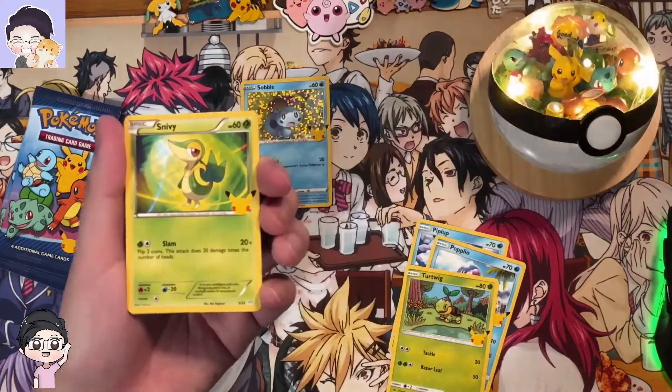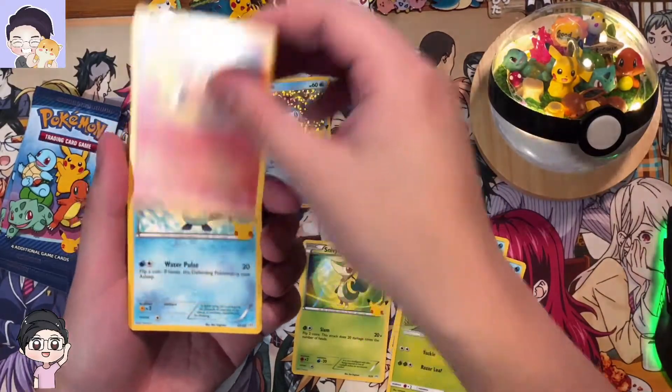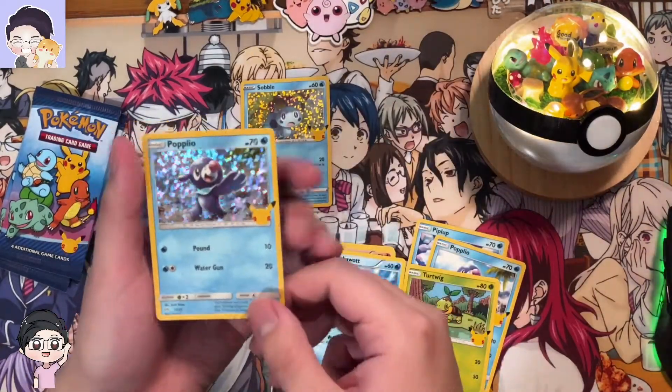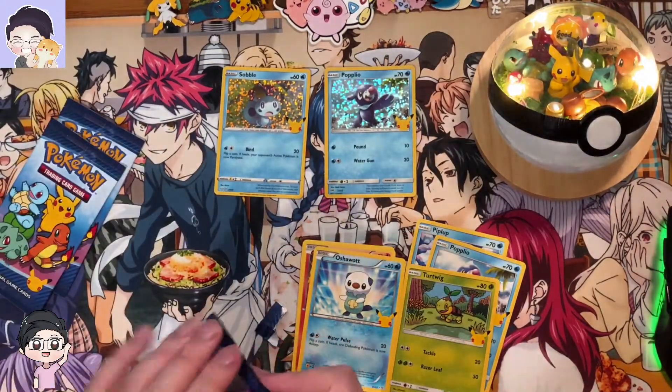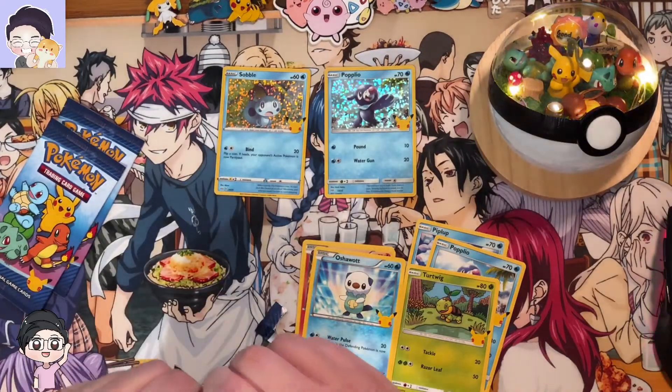We got a Snivy anniversary, Tepig, Oshawott, and the holo is holographic Popplio. Two water types. I think everyone's looking for the holo Pikachu, anniversary Pikachu.